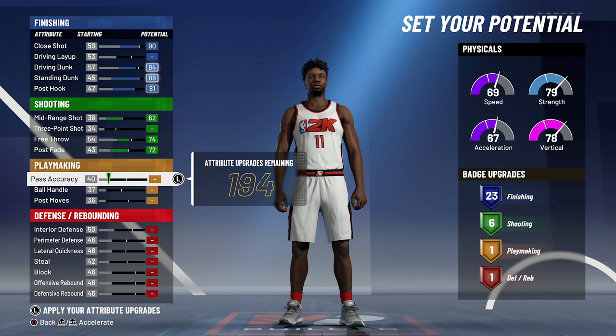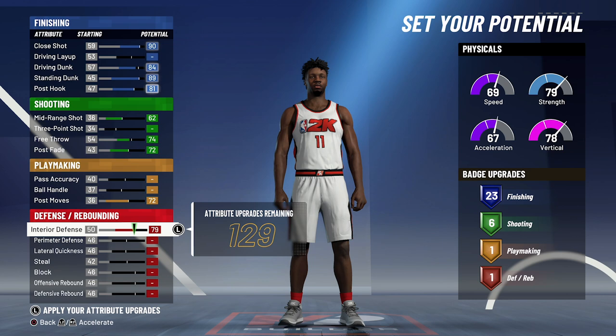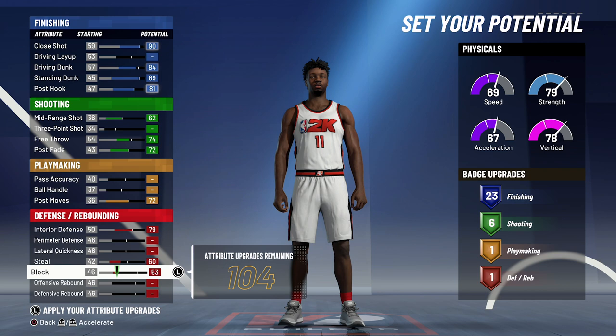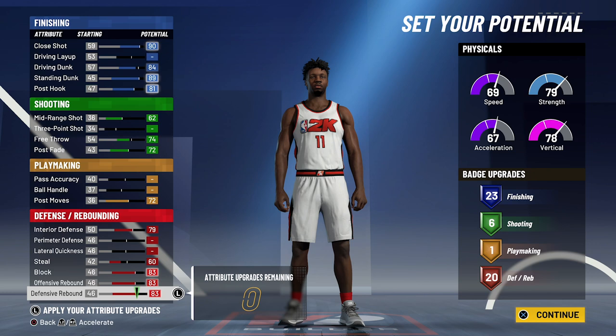For playmaking, you're going to max out your post moves, though you're not going to get any additional playmaking badges. For defense and rebounding, you're going to max out your interior defense, bring your steal up to a 60, your block up to an 83, your offensive rebounding up to an 83, and your defensive rebounding up to an 83. That's going to give you 20 defense and rebounding badges. So 23 finishing, 6 shooting, 1 playmaking, and 20 defense and rebounding badges — a total of 50 badges.